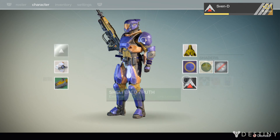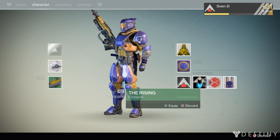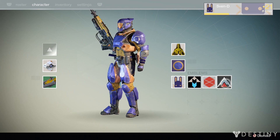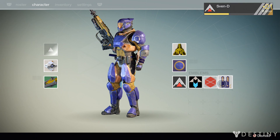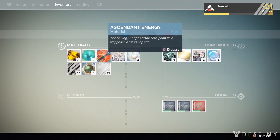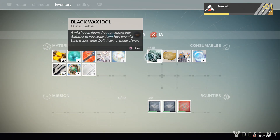And then I have a few emblems: The Rising, Officer Crust, and Jade Rabbit Insignia. They say the Jade Rabbit Insignia is supposed to be a rare one, except four friends on my friends list have it, so I don't know how rare that is. The inventory isn't going to be class-specific. I've got a couple of bounties that I'm working on and some consumables.